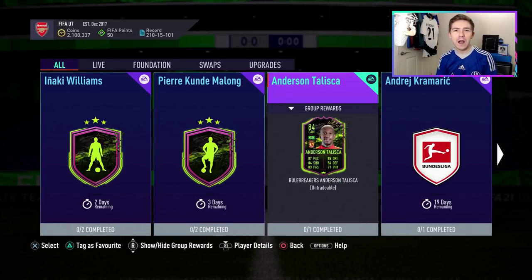Welcome back to another video — this is my first actual Rule Breakers review of FIFA 21. We're going to be talking about the 84-rated center CAM Talisca, who has been given some pretty nice boosts, especially in the pace department. This guy looks like he could be used as a CAM or as a striker, so we'll try him out in both roles in this video.